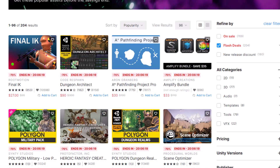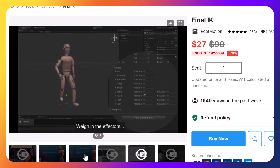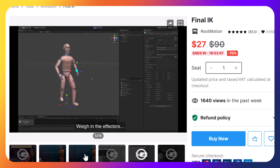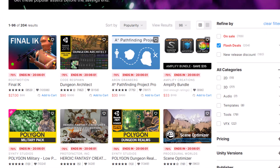First, right at the top of the list, they've got Final IK. This is one I've been using since I started with Unity. It lets you do inverse kinematics — really advanced — with everything from pointing your guns and moving around, stepping feet, grabbing items, opening doors, and all that kind of stuff. If you're building a game like that in the near future or ever, Final IK is definitely a must-have.